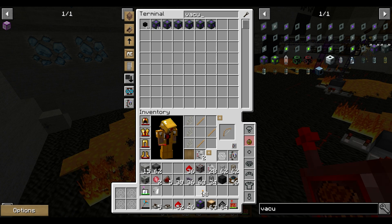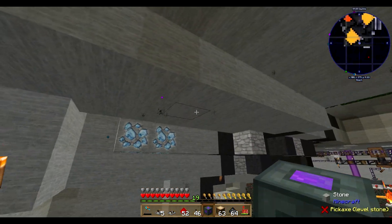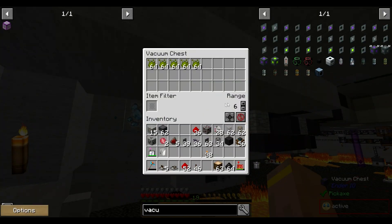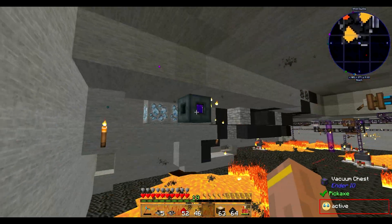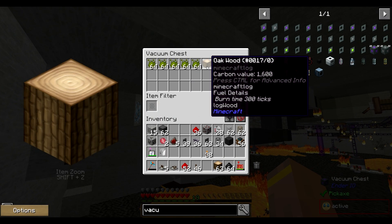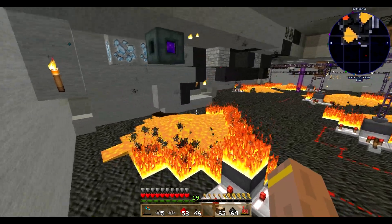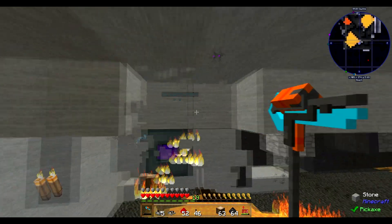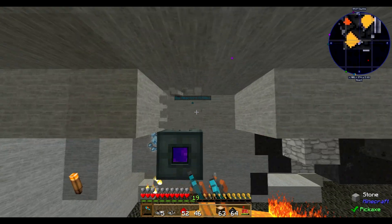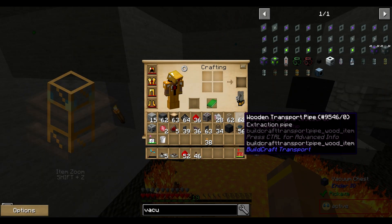For automatic collection we need some kind of vacuum hopper or vacuum chest. I prefer the vacuum chest because it works a bit better than the vacuum hopper. Just place it somewhere here and set the range — six is the maximum. Now it's collecting the Grains of Infinity and all the oak wood that gets thrown away and isn't burning.